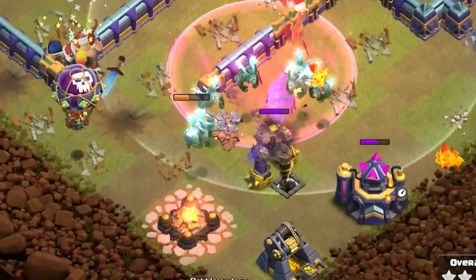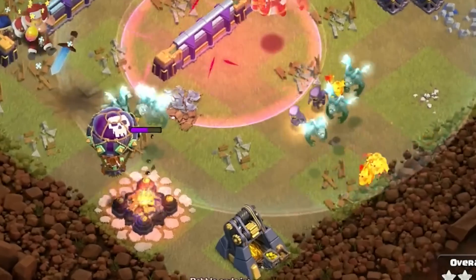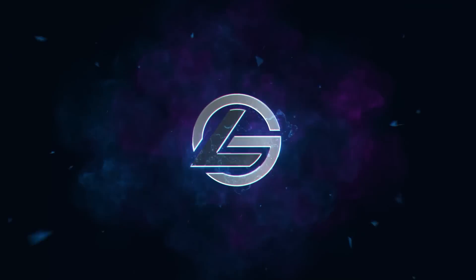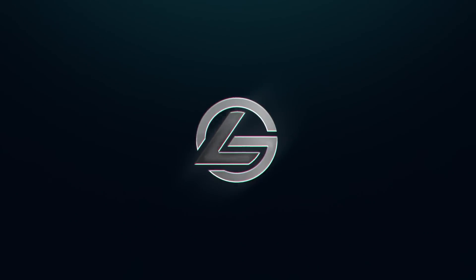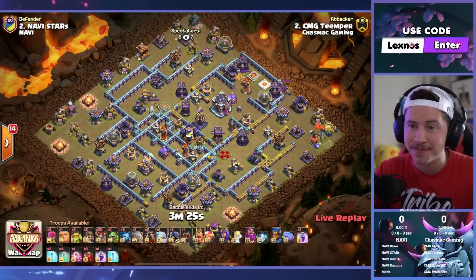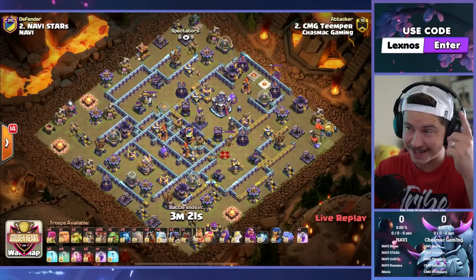Nine, eight, seven, six, five, four, three, two — it's going to be close. Welcome back ladies and gamers to the next matchup. Today in the Golden Heart Cup we've got Chaz MacGamon taking on Na'Vi.